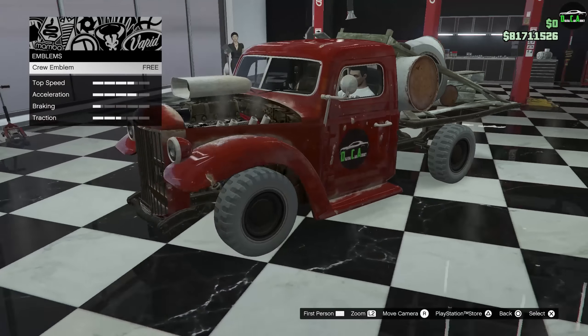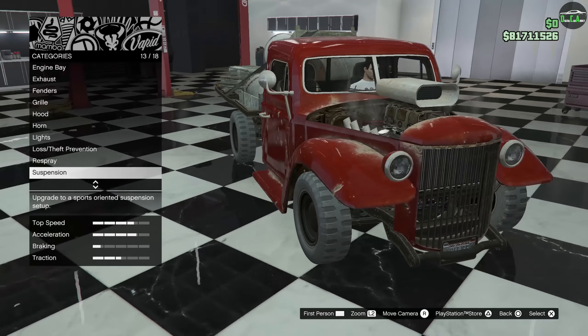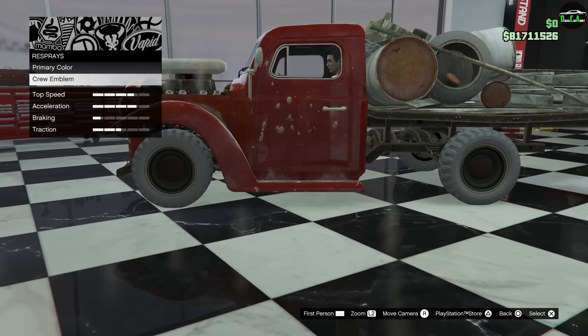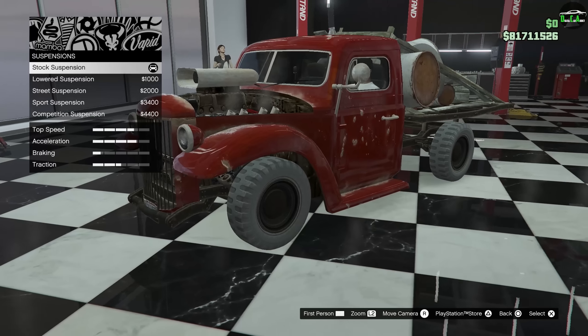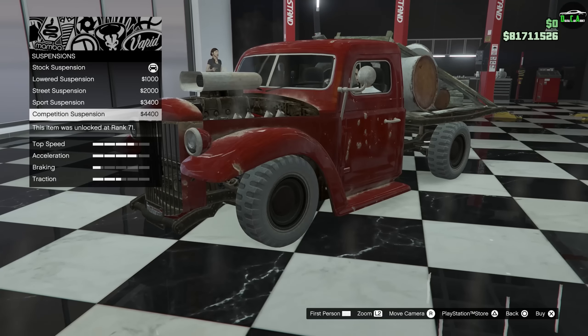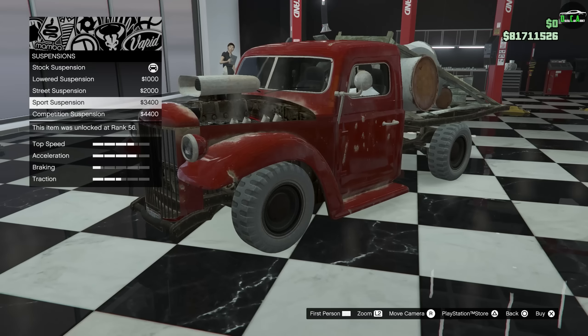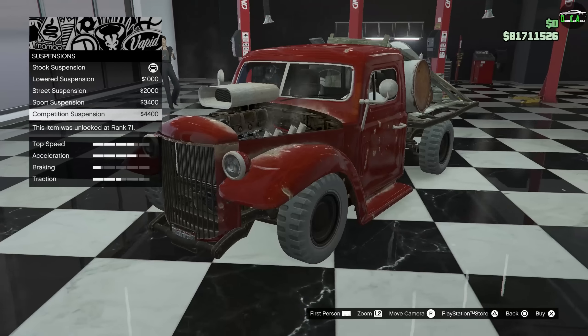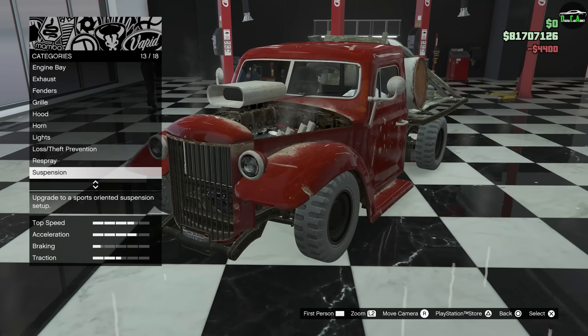The emblem goes on the door, both sides — it's slightly off-center because of the door handle, which makes sense. For suspension, you can lower it low, and super low — you can really slam this thing. Should we slam it? It looks kind of cool slammed. We'll do it, why not.